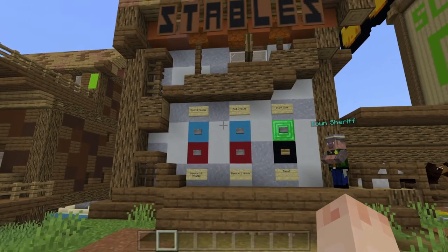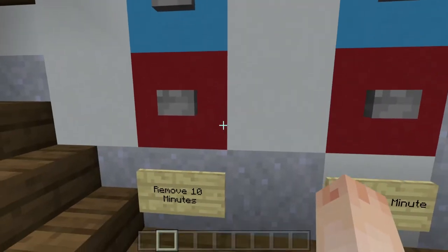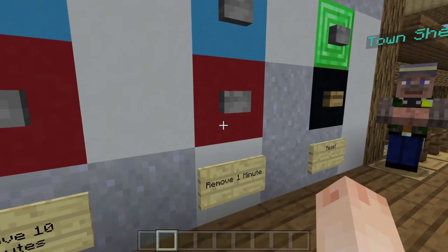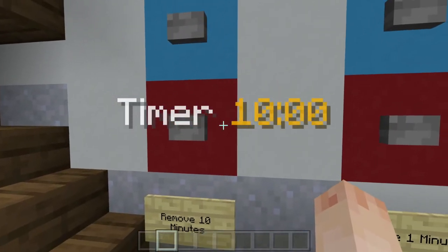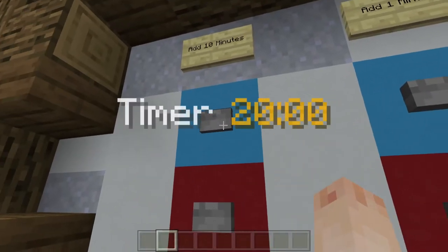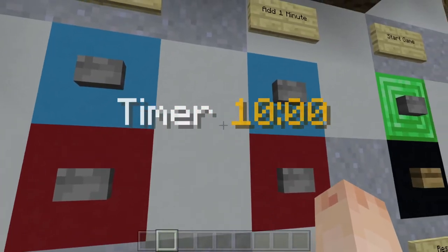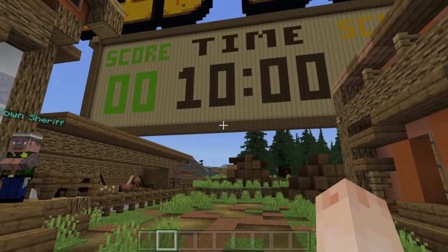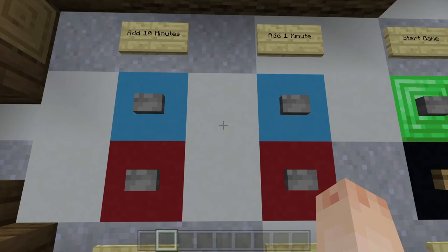Next, let's decide how long we want the game to last. In the control panel next to the team areas, you can add or take away 10 minute increments using the blue and red button panels, or even add or take away individual minutes. As you can see, when I press the add 10 minutes button, I get a visual notification in the game. I can press it again and it updates. If I press take away, the timer updates, and it also updates on the giant timer and scoreboard, so when the teams are building they can quickly see how much time they have left. This is a great feature, allowing you to create long or short sessions depending on your schedule.